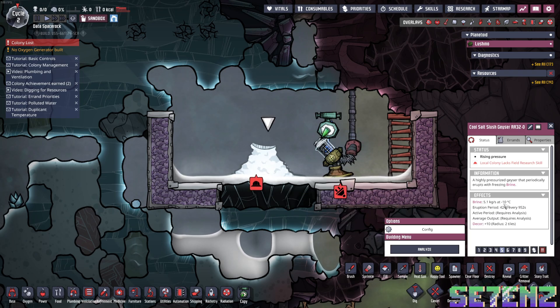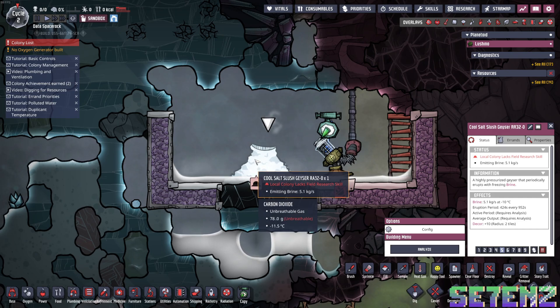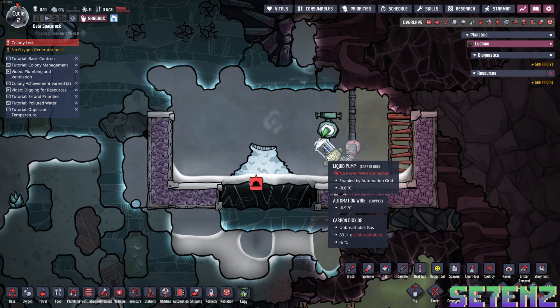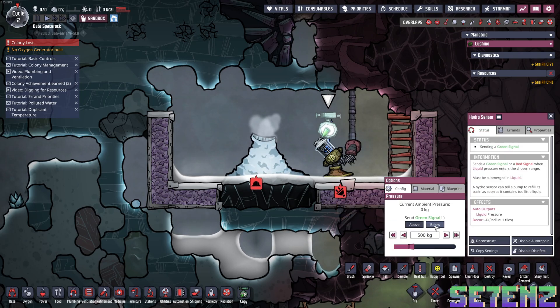It's also at minus 10 degrees Celsius and requires the field research skill. As you can see right now, it's producing brine at a cold temperature. And just like before, you can set it up to pump it out — you can change the automation to below, and then it'll constantly pump it out.